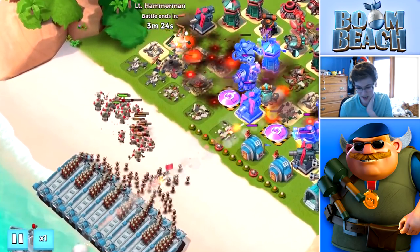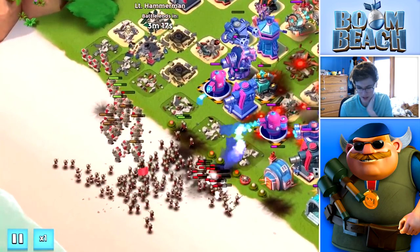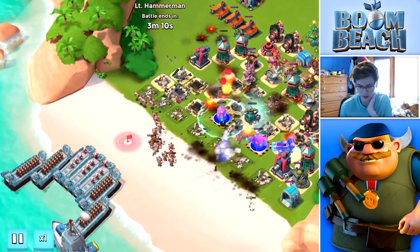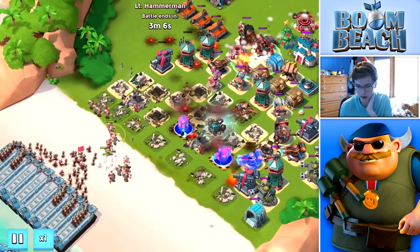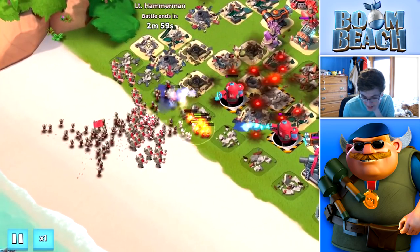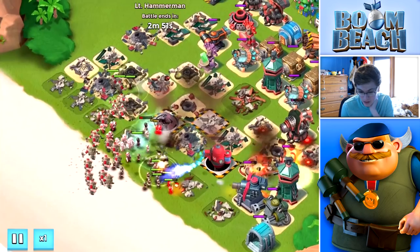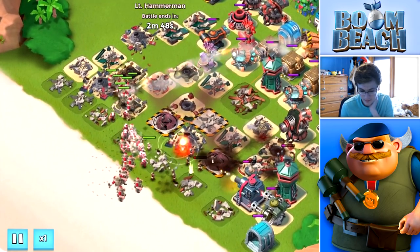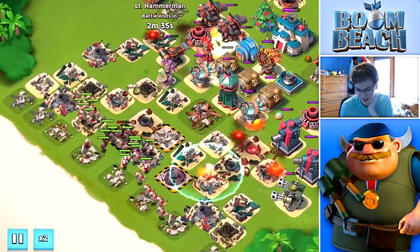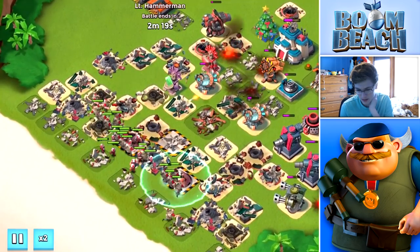Just a bunch more riflemen. I want those grenadiers to walk into the range of the hot pot or get collateral damage. Looks like they're not even close to taking out the hot pots right now. The riflemen will get taken out by the hot pots, and the medics might too. The hot pot's doing so much — that hot pot one clutch right there. We have boom cannons taking them out slowly but surely. Now shock launchers and rocket launchers — that's not gonna be good. They might actually take us out here.